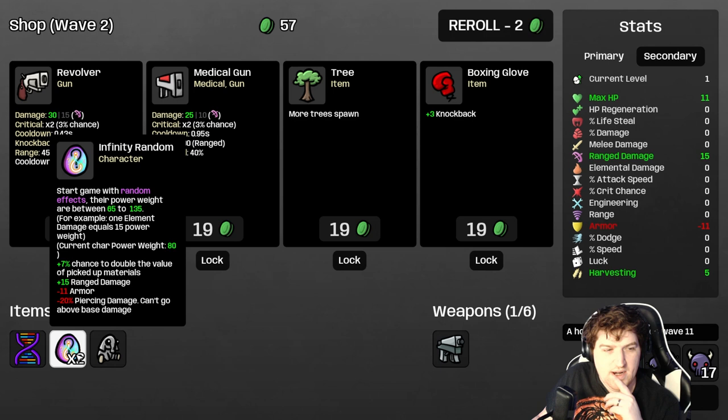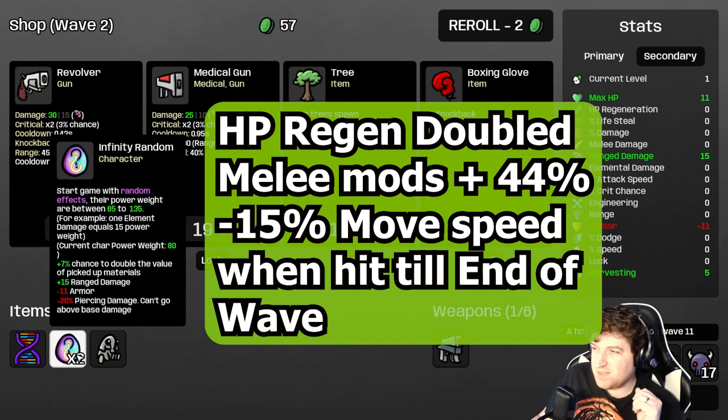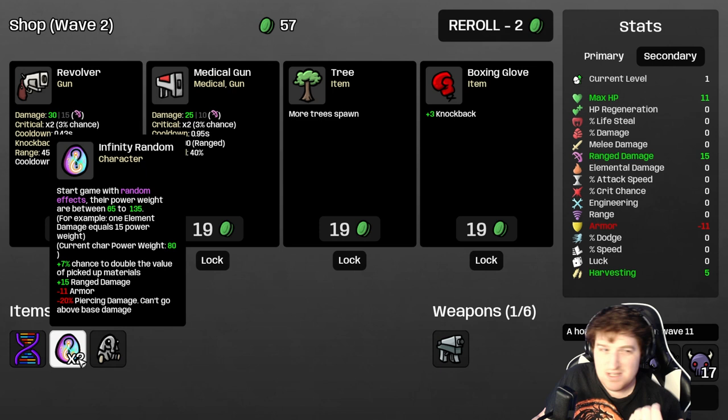So here's what we have going on: 7% chance to pick up double materials, plus 15 range damage, minus 11 armor, minus 20% piercing damage — it's not great. HP regen is doubled. Melee mods are increased by 44%, and we lose 15% speed anytime we take damage to the end of the wave. You can't see those last three, but trust me, they're there.